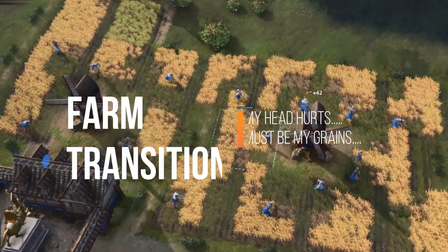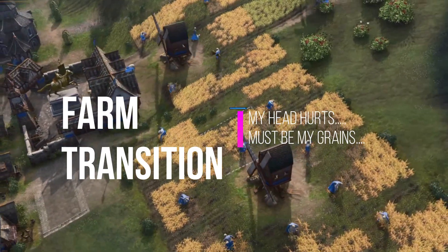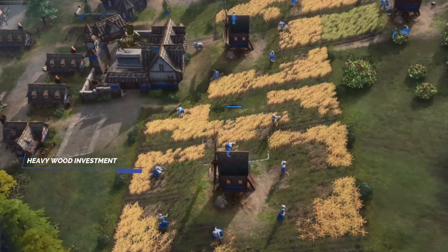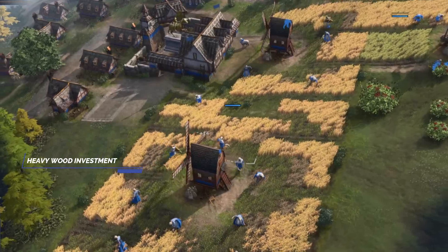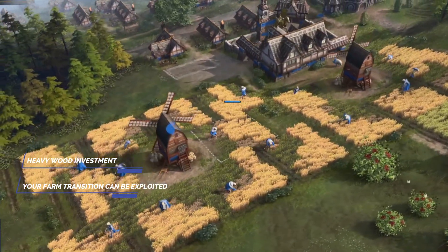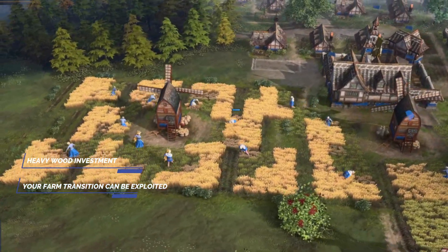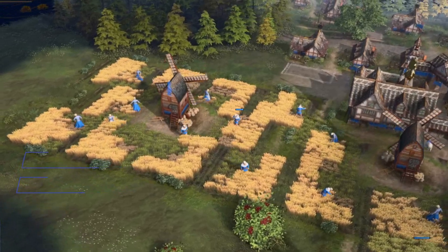Every naturally occurring food resource on the map is limited, and farms cost a significant investment of wood. Be wary of the time you have to transition into farms, as this timing can be exploited by your opponent to deal damage. Don't overthink it, but be aware that at this point you are weak, and perhaps a more conservative approach to engagements should be taken until you have enough farms.